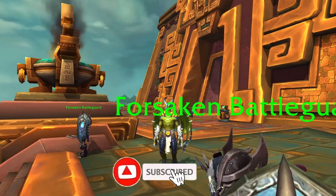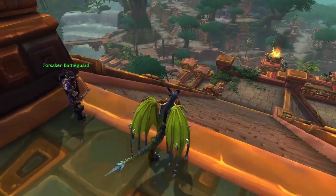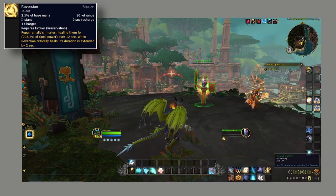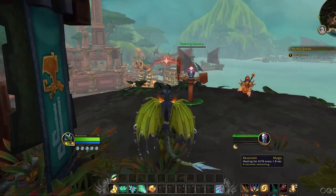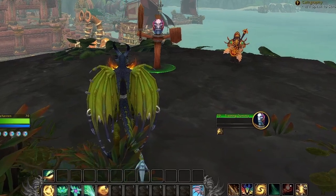The Preservation Evoker is going to be everybody's favorite healer, with the amount of powerful tools it has to save teammates using the power of green and bronze dragon magic. Reversion will apply a HoT — heal over time — on a target, healing them over a duration, and every time it crits it will extend how long it lasts. Technically, it could stay on an ally forever.